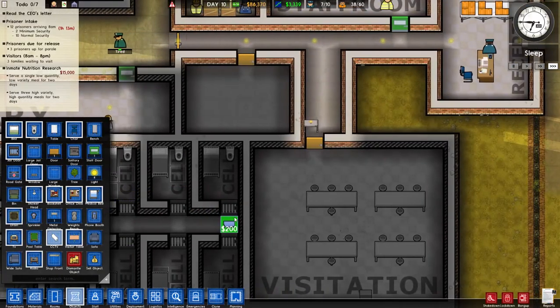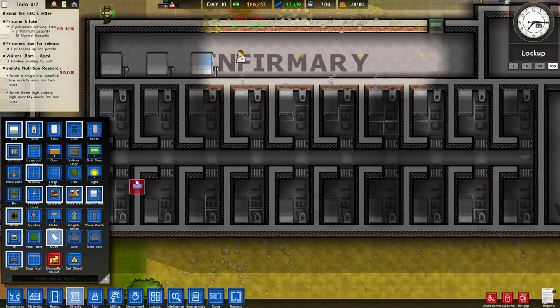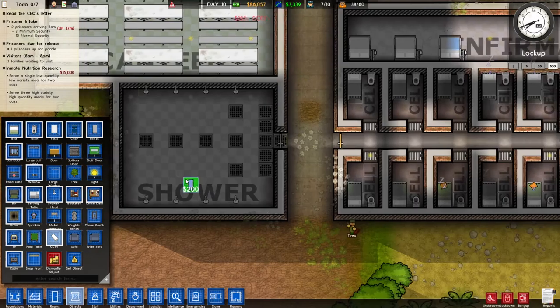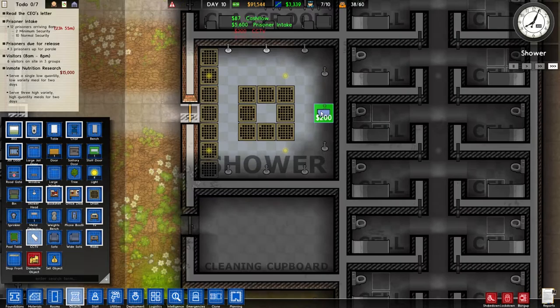Let's start with the edge of the cell block here. I downloaded a mod that said it put an arrow on the camera so you could tell which way it was facing, and that clearly didn't happen. These long cell blocks actually need two cameras to be effective, and I think this is the spot you've got to put it. Let's get one camera in the shower here and one camera in the shower over here.